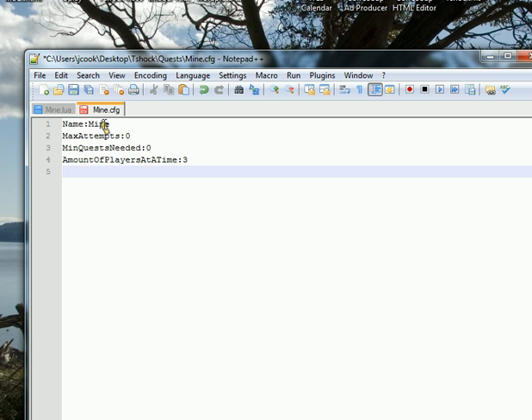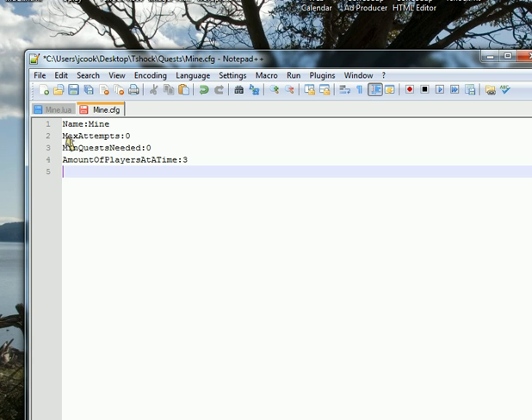This is the one we're going to be using. Write this exactly how I have it — all the capitalization does matter. The colon, no space. The name is going to be the name of your quest. Max attempts is how many times this person can do it. Zero is actually infinite. Minimum quest needed means how many quests you need to have already completed before you can do this — I'm going to do zero because this is my first quest. And the amount of players at a time is how many players can do this quest simultaneously. Go ahead and save that.